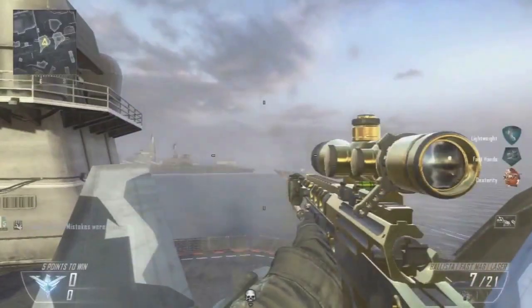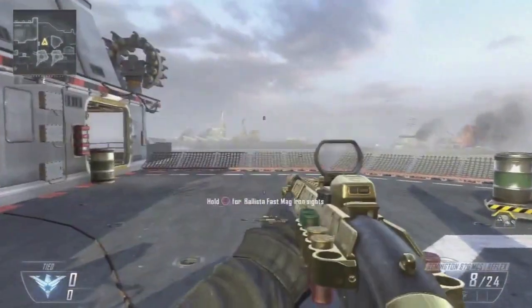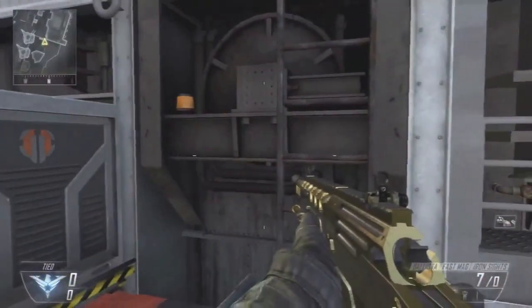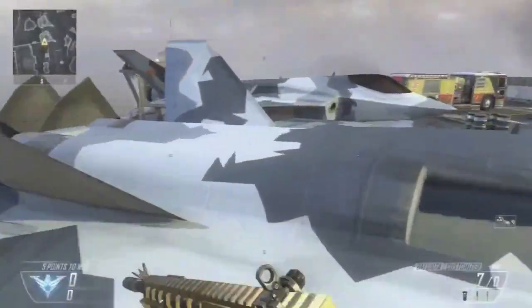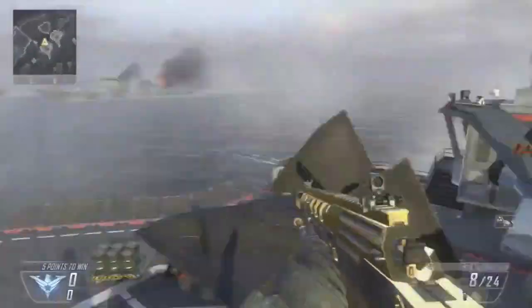Starting off, you need to watch the depth swap tutorial if you don't know how to do that — there will be a link at the top right of the video. As you can see, I come down here and I killed myself with a ballista. The reason you have to do that is when you're doing this shot you have to have a gun on the ground that's the same as one of the ones on your setup. So I killed myself with an ironsight ballista on the ground, I have an ironsight on there, I go down and do the depth swap, and then all you have to do is pick up the gun that is the same as on your clasp.